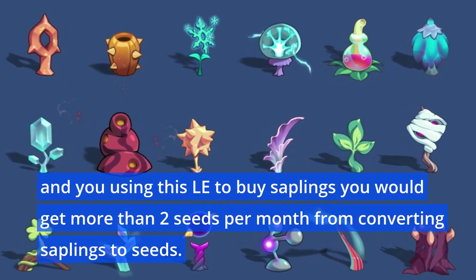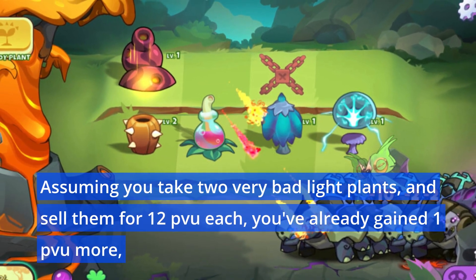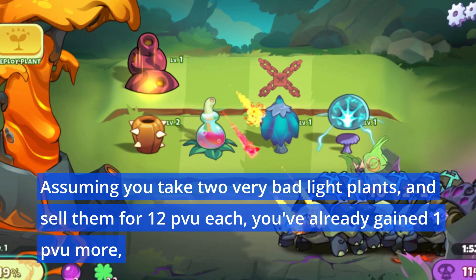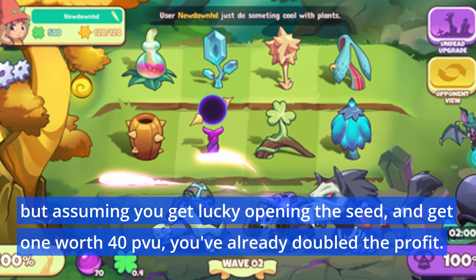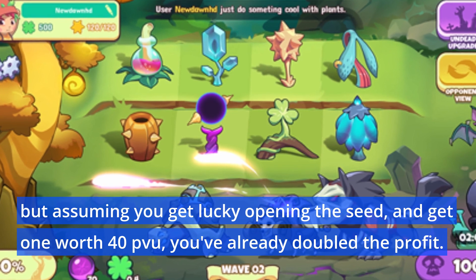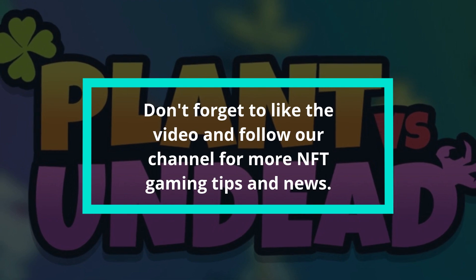From converting saplings to seeds, assuming you take two very bad light plants and sell them for 12 PVU each, you've already gained one PVU more. But assuming you get lucky opening the seed and get one worth 40 PVU, you've already doubled the profit.